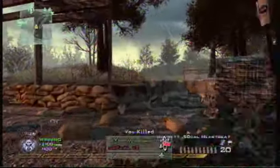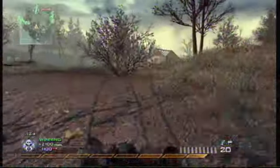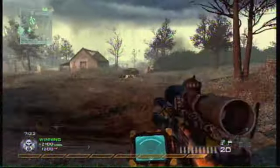So it turns out he had thermal — now that would have been a good spot, a good situation for Cold Blooded, but like I said, I didn't have this class set up specifically for this map. I was a bit gutted there, because there was definitely two people there, and that predator landed right on top of them.